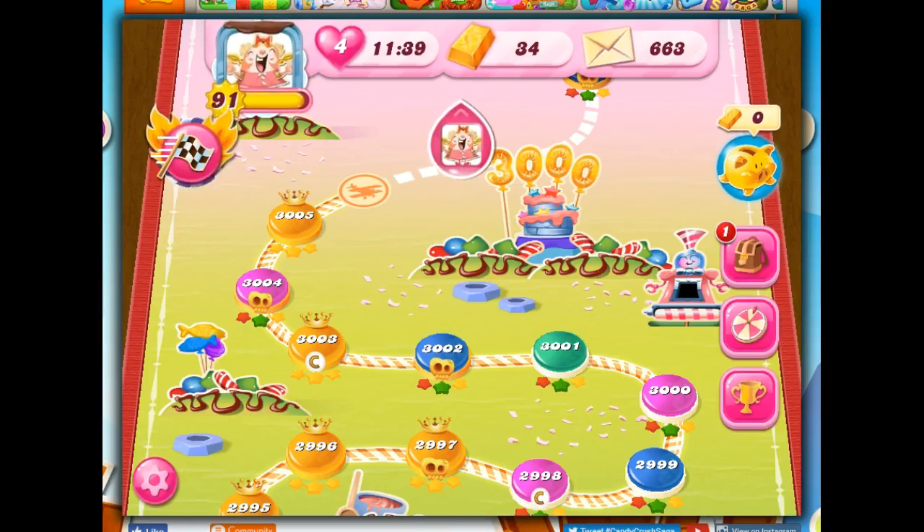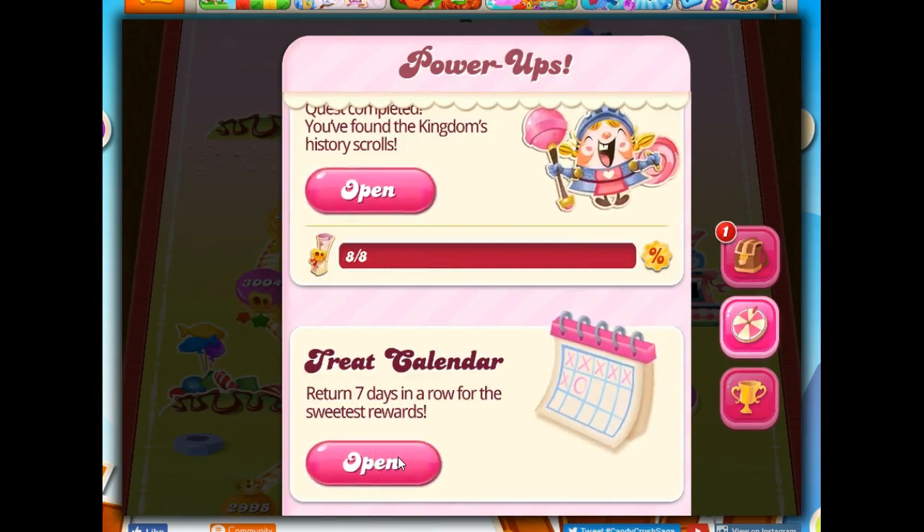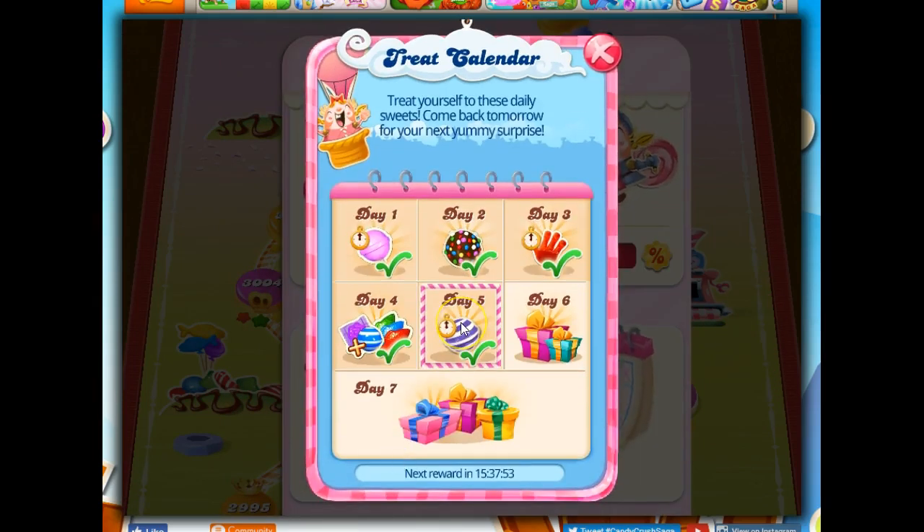Hi friends, this is Susie, your Candy Crush Guru. It is August 21st, 2019, and I thought today would be a good day to do a tutorial on the striped lollipop hammer. On my treat calendar, I've got days where instead of getting something that goes into my cache, which is what I prefer, I get days where I get unlimited boosters for an hour.